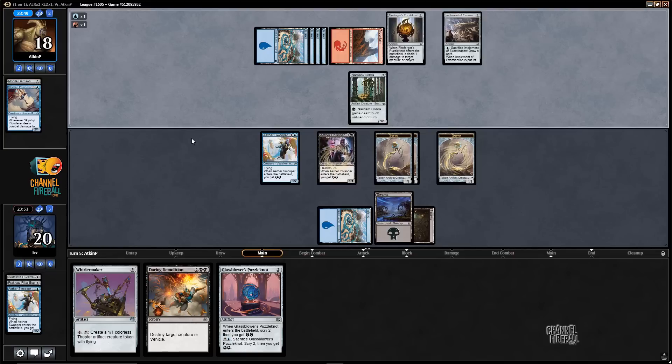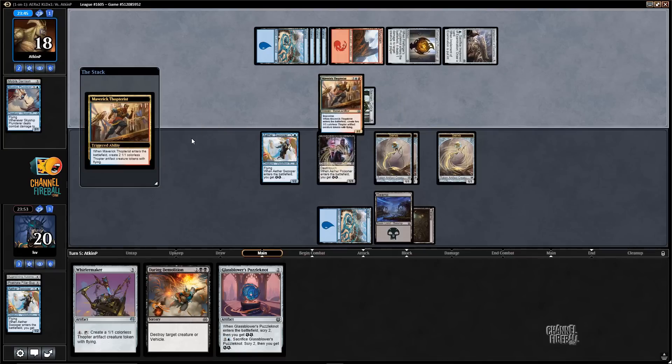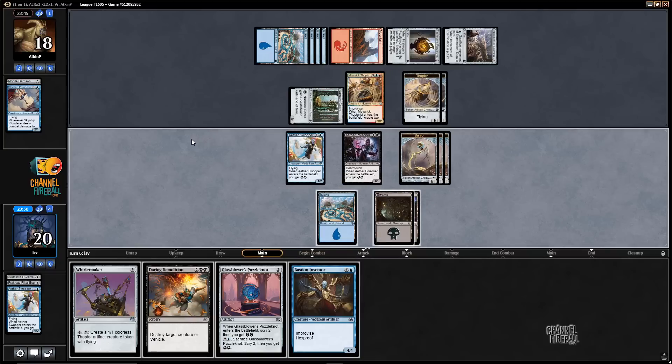Blue Implement — okay, draw two cards. Is this a five drop? Maverick Thopterist — that's unfortunate. Well, Bastion Inventor's nice. If I play a Puzzle Knot, I could actually trade a Swooper for a Thopter and then play this.